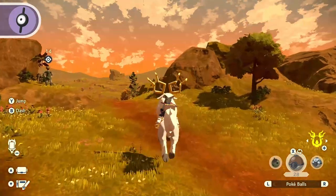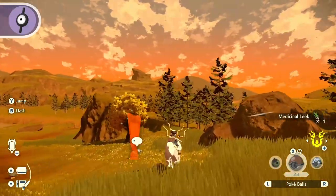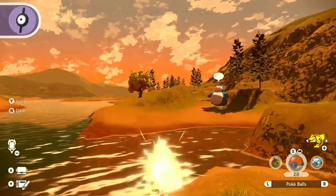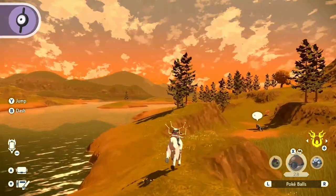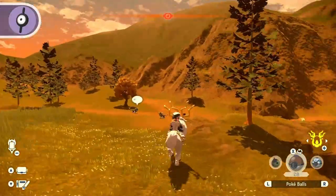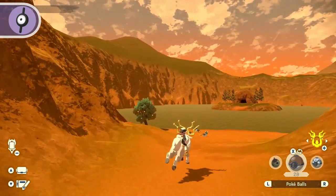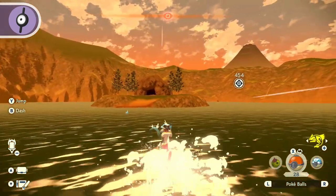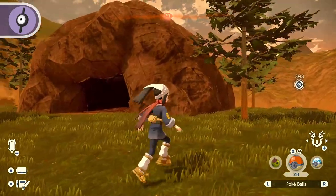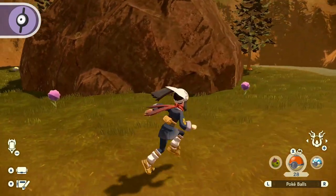From the Fieldlands camp, travel southwest through Aspiration Hill, crossing into and continuing to ride south through Sandgem Flats. While in Sandgem Flats, navigate to the entrance of Lake Verity. Swim to the island in the middle of Lake Verity, and upon reaching the island, travel to the back of the rock. Between the two bugwort flowers, you'll find Unown Eye.